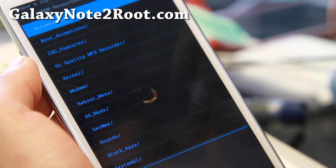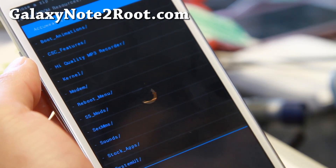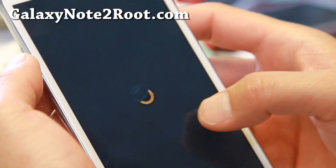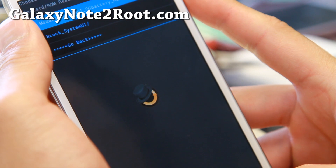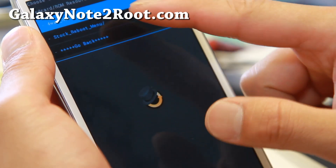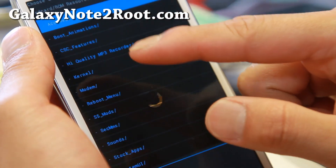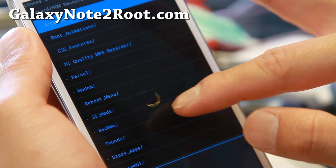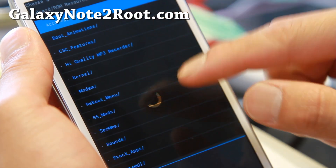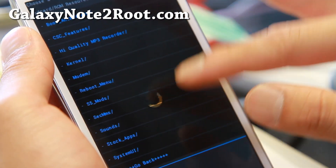This is a bit different from the Aroma installer, but I kind of like it because it gives you the ability to install different mods after you install the ROM without having to run the whole Aroma installer again. The thing I don't like about Aroma installer is that if you want to change one little thing, you have to run the whole thing again, which can be a headache. There's also system UI options, modems, reboot menu for stock or 4-way reboot, Note 3 sounds, and modded MMS. Install what you want and reboot.